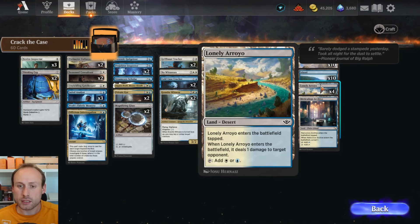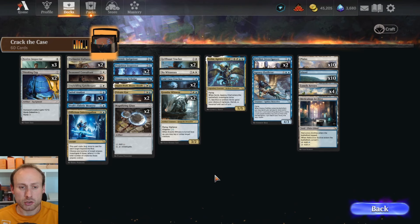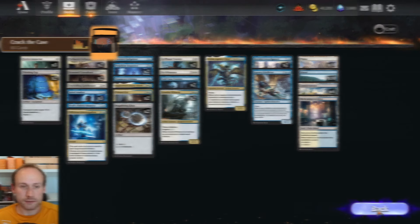You also get four Deserts in white and blue, and a surveil land from Karlof Milmin, which isn't too bad — those get added to your collection if you don't have them. You also have Officious Interrogation, which works well when both players have lots of creatures, letting you investigate many times. Let me know what you think of the detectives deck in the comments.